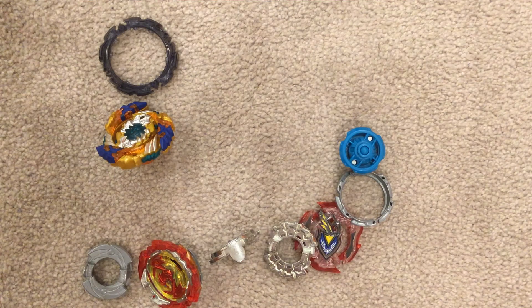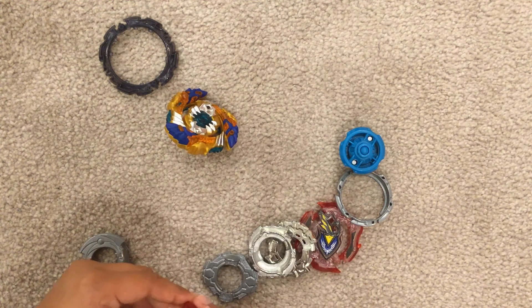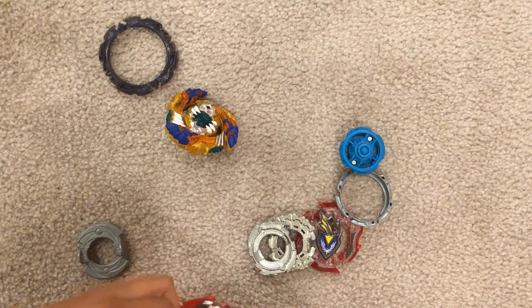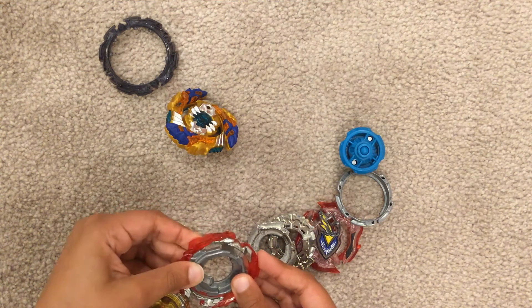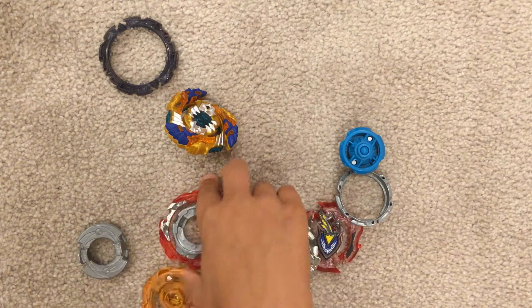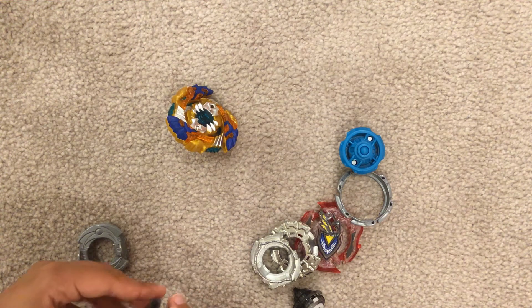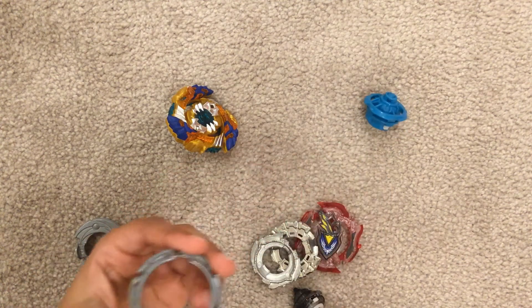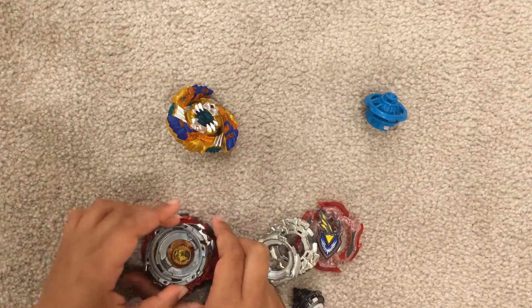Hey guys, welcome to the channel, The Perfect Ten! Today I will be showing you the ultimate perfect super combo. What we're going to use is Revive and Dead Phoenix's armor. You put the Revive Phoenix's armor like this and you get one of these shape discs and put it on like this. Put Dead Phoenix's armor on Revive Phoenix and get one of these metal rings and put it like this.